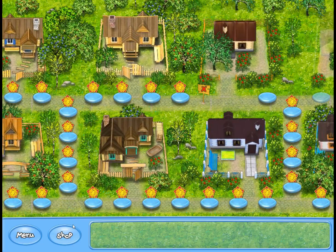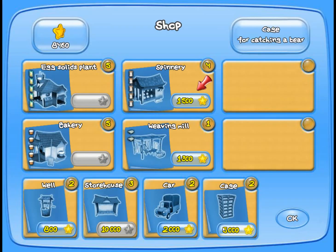You need four spinneries for this one, but before we do so, we're going to go ahead and max out the cage because you've got some animals going on on this one and I think we have enough to get further along while we need the fourth spinnery there.